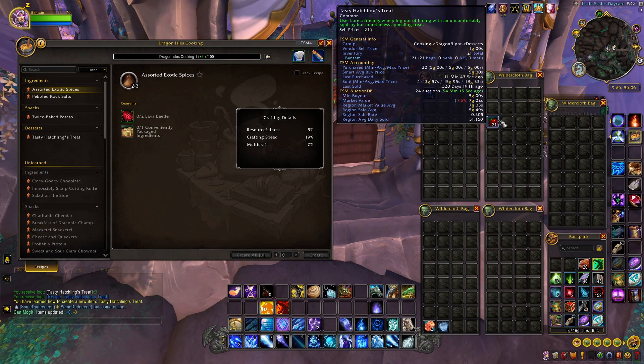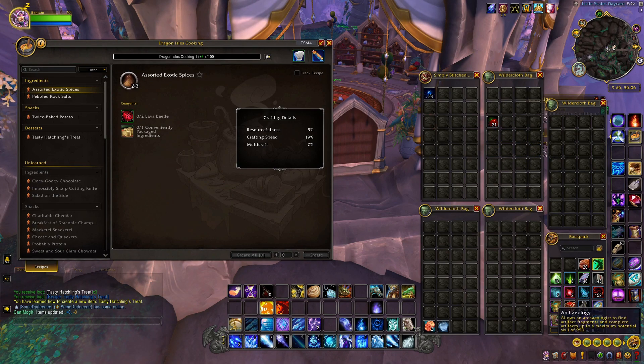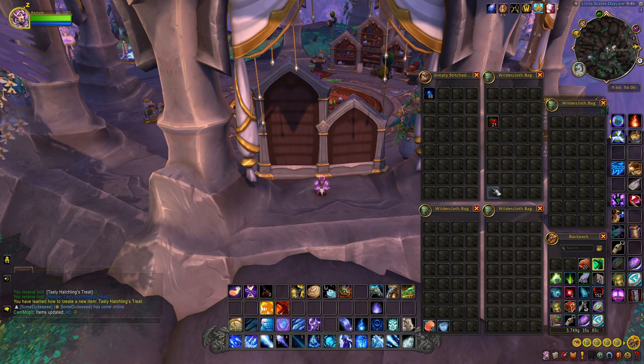There's another recipe in the Azure Span called Snow in a Cone — that's another dessert you can get if you don't want the Tasty Hatchling Treats. So now we have these two things set up: this is what the mage needs, and you know what the engineer needs.